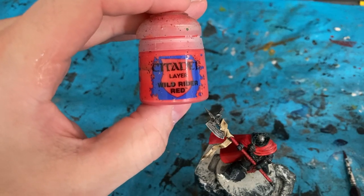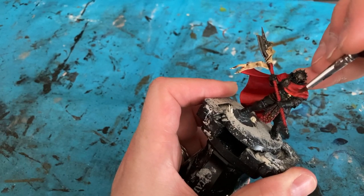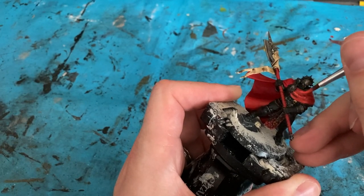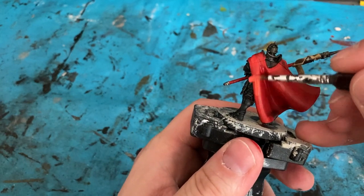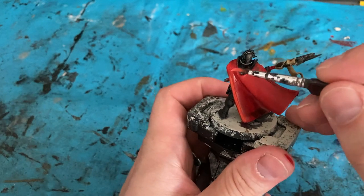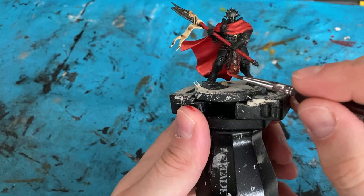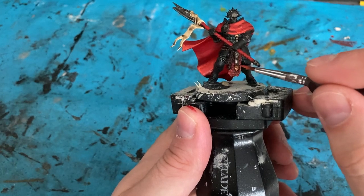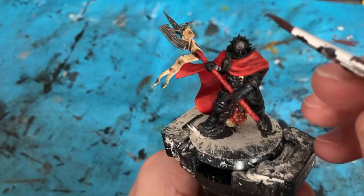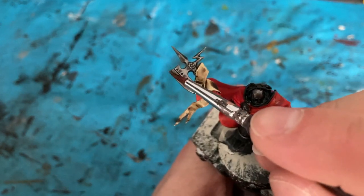Next color is Wild Rider Red. I'm just going to be really picking out the fine edges — using the side of the brush on the cloak and the tip where I can — to get a nice thin strike on the edges and inside edge to make it pop, plus a few little highlights on the red chain mail armor. Then for the metal armor I'm coming back in with Leadbelcher on the flat areas, keeping the shadows intact — on the face and the blade for example.